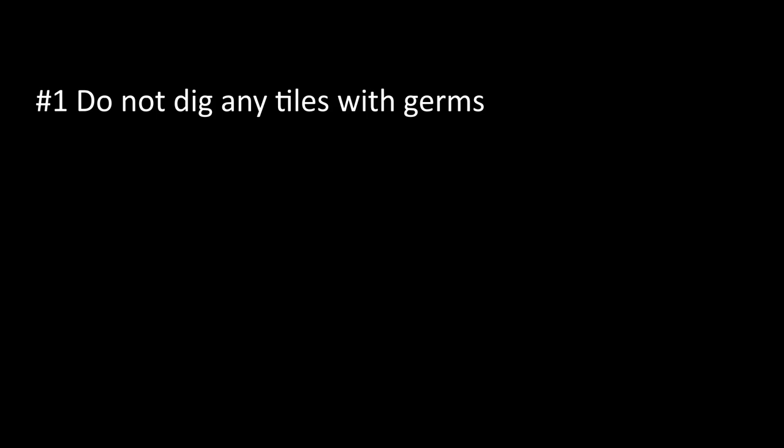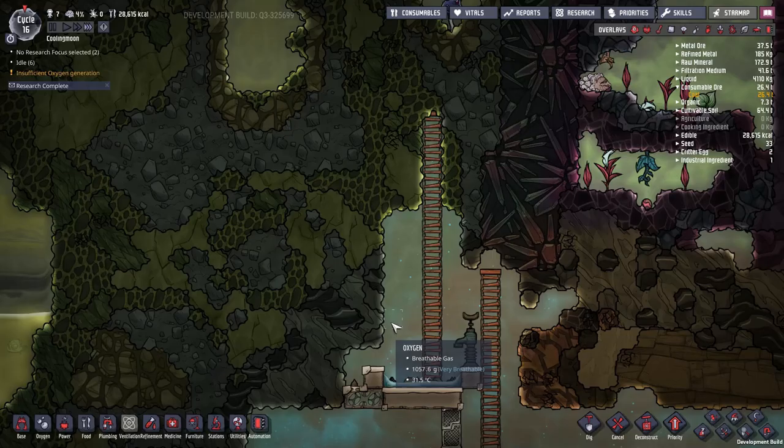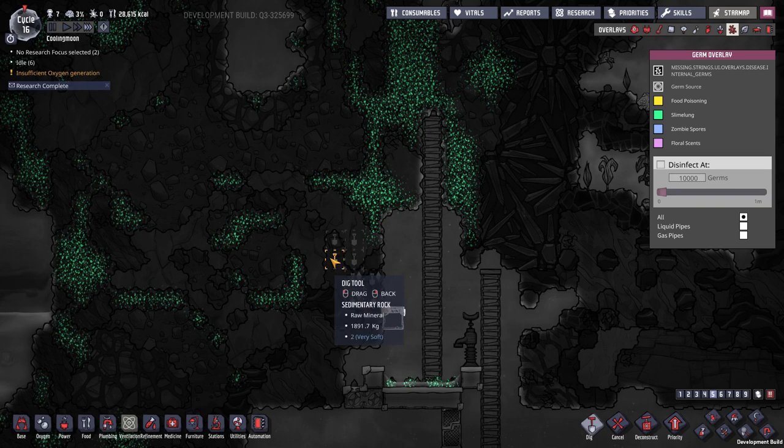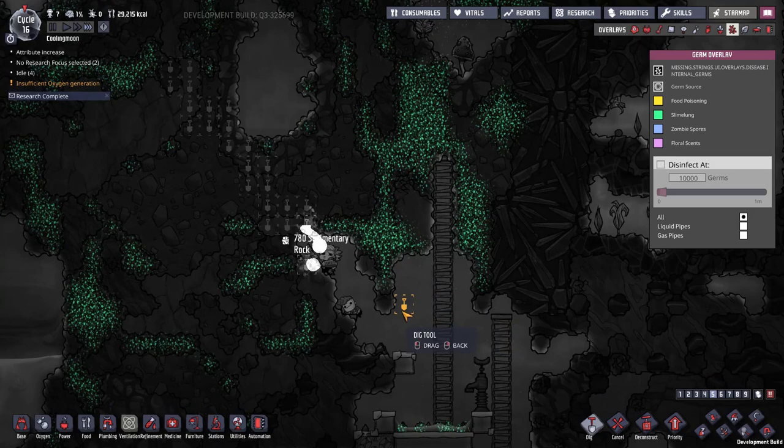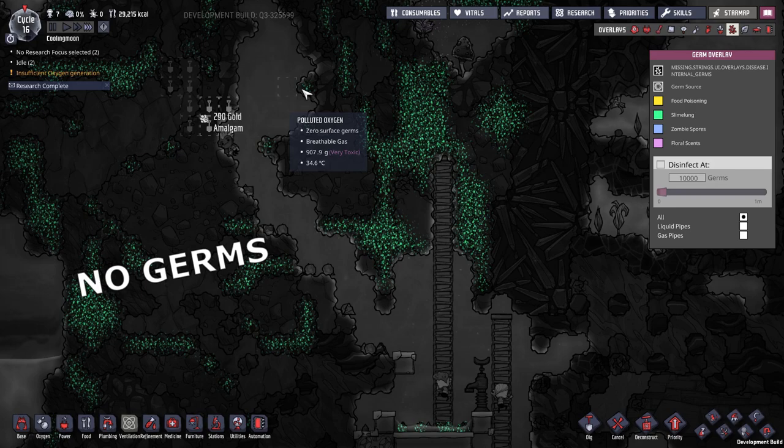Number 1: do not dig any tiles with germs. Yes, I know it is obvious, but new players usually miss that germs will not appear wildly. Watch carefully on the Germ Overlay and plan the way so that you are not digging any tiles with germs. You can let Slime Tiles expose to gases — Slime Lung will not spread out. Duplicants dig Caustic Biome like digging at home. When zero germs are spreading out, what is there to be scared of?